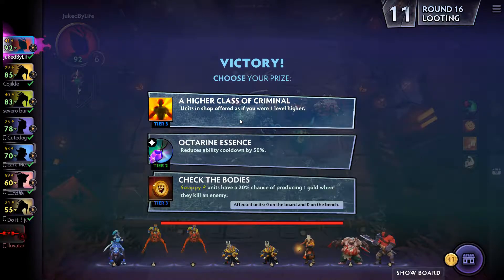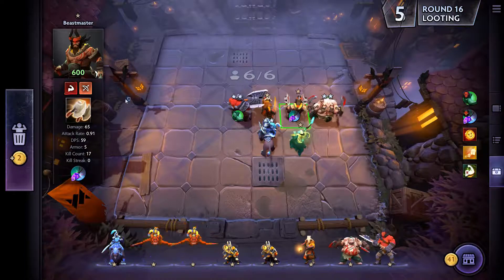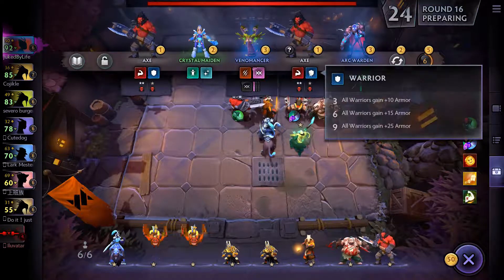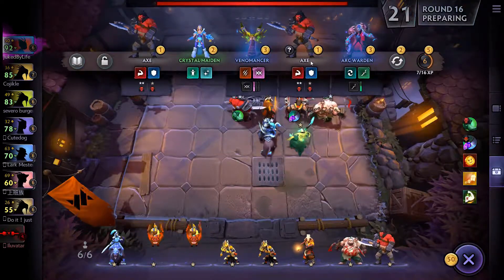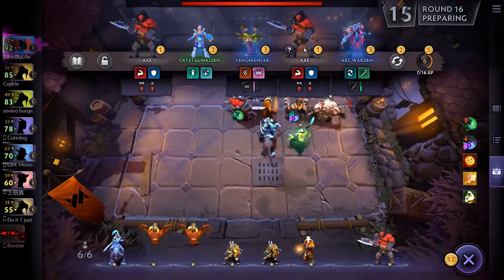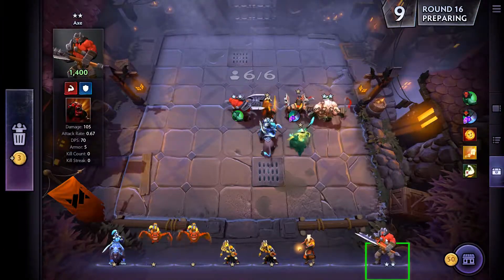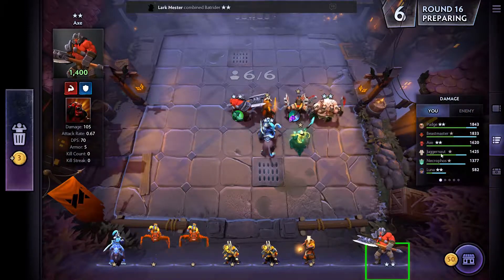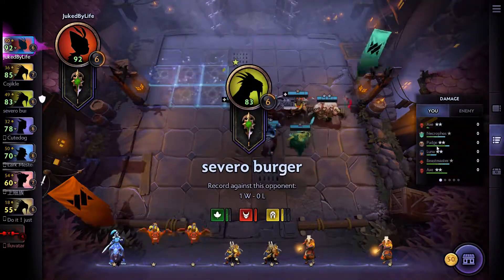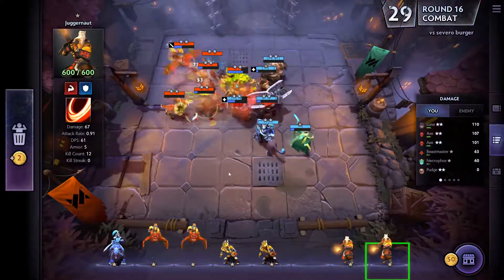Units in shop offer if you are one level higher. I think Octane Essence is probably actually better, and on the Beastmaster — Beastmaster does actually do a lot of damage. But I do have to level him up. That's two more Axes — how do I not buy this? We sell the Pudge. Do we put this in instead of the Juggernaut? Axe is actually doing more damage, but I feel like having the Juggernaut in for the kill stacks here would probably be better.